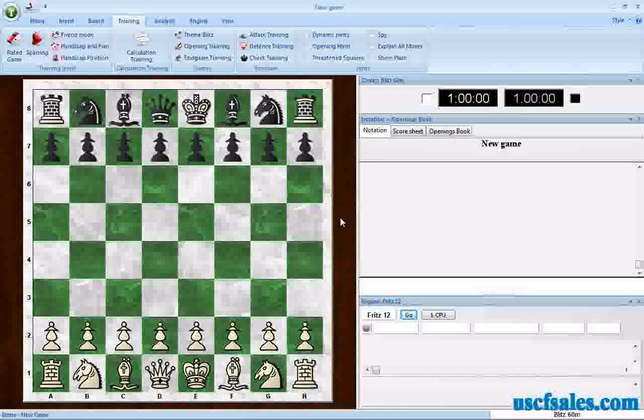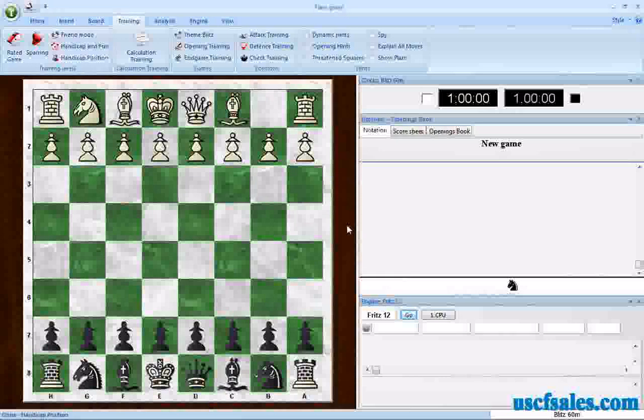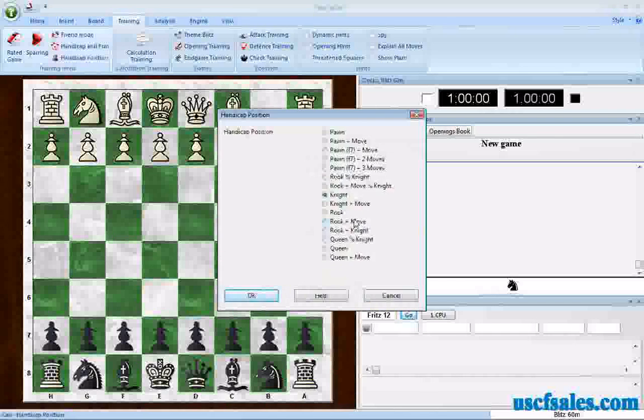You'll see this if you click on the Training menu and go to Handicapped Position. Click on it and it brings up a dialog where you can set up different kinds of handicaps. For example, if you want Fritz to give you a knight handicap, click OK. Now you hit the space bar to have Fritz make the first move. You're playing with a full set of pieces while Fritz plays missing a knight.